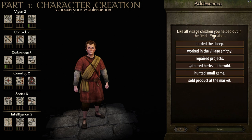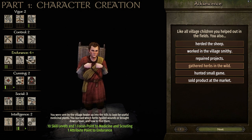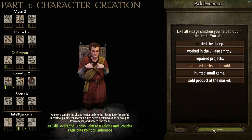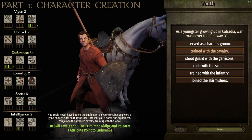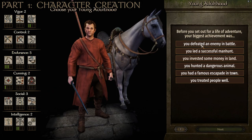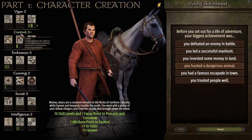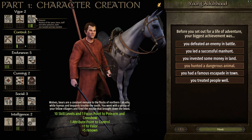For the third background: 'Like all village children you helped out in the fields, and gathered herbs in the wild.' This gives 10 skill points and one focus point to medicine and scouting, and one attribute point to endurance — useful for scouting as cavalry. Next, 'As a youngster you trained with the cavalry' gives 10 skill levels and one focus point to riding and polearm, and one attribute point to endurance, so we level riding faster. Finally, 'Your biggest achievement was hunting a dangerous animal' gives 10 skill points and one focus point to polearm and crossbow.